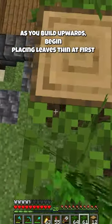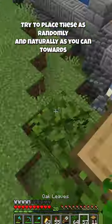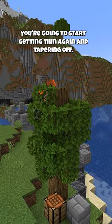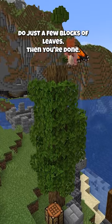As you build upwards, begin placing your leaves — thin at first, and then thicker as you go up. Try to place these as randomly and naturally as you can. Towards the top, you're going to start getting thin again and tapering off, and once you've reached the top, do just a few blocks of leaves.